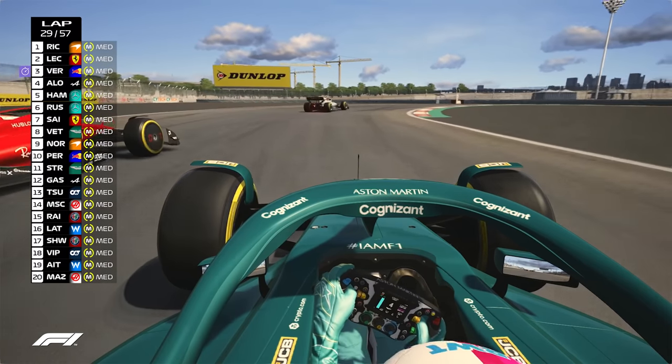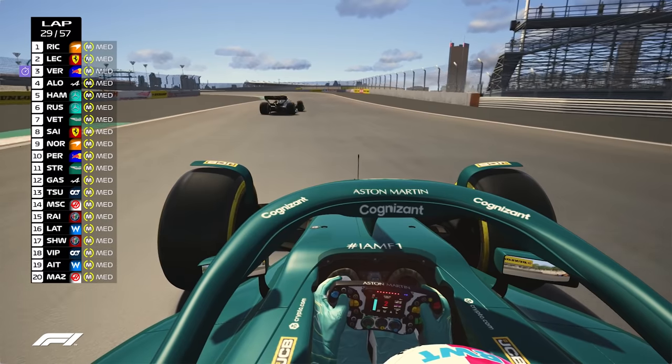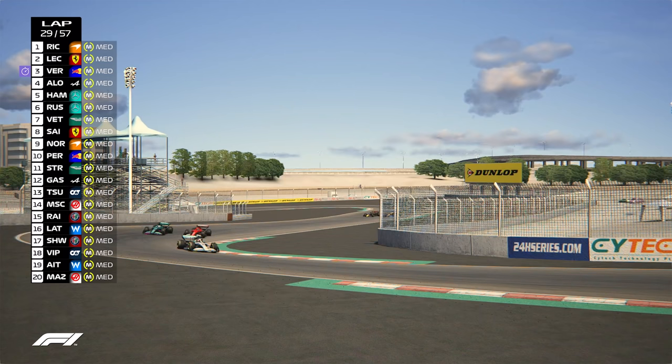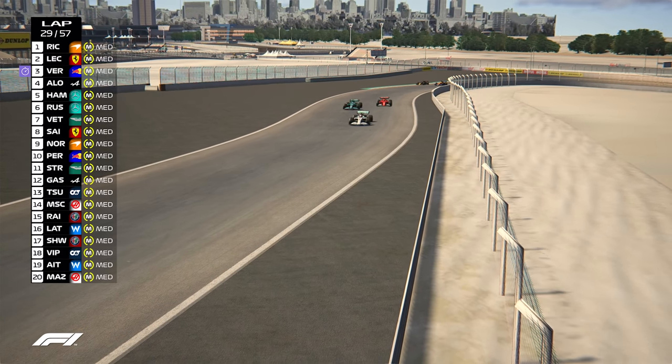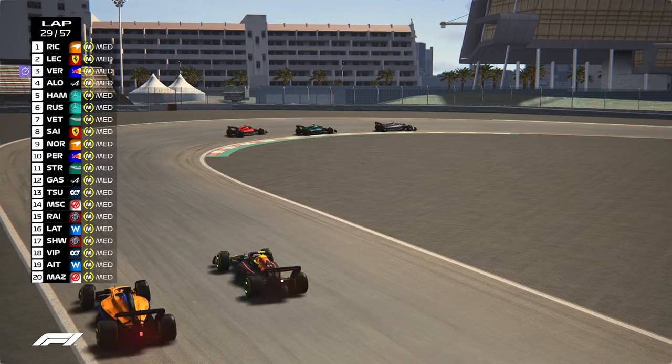On-board with Sebastian Vettel — he's a man on a mission right now and he's dispatched the Ferrari of Carlos Sainz. No love lost between Vettel and Ferrari of course. We're now witnessing these two go wheel to wheel, Carlos Sainz trying to gain retribution on Sebastian Vettel, but unable to do so.